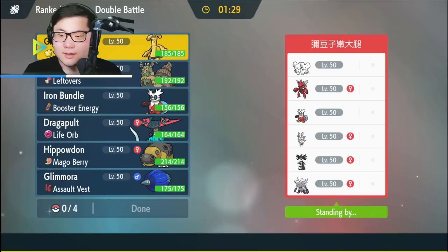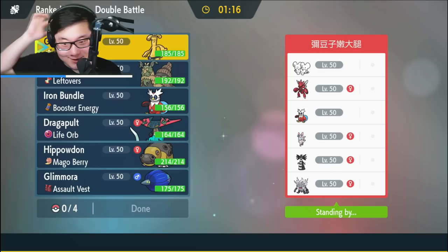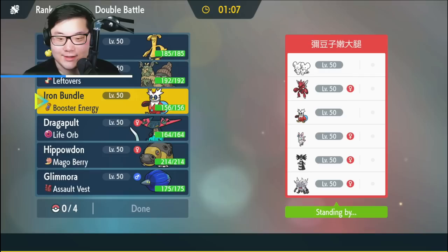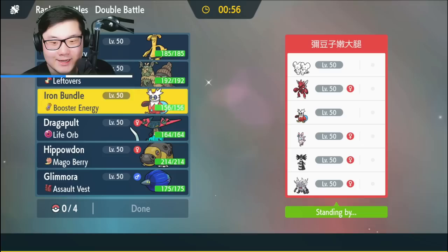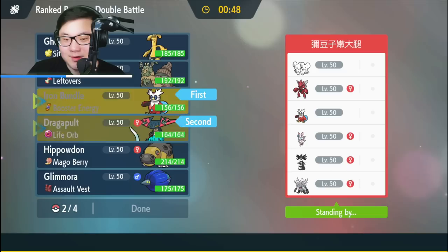Alright, the opponent has Maushold, Scizor, Gholdengo, Annihilape, Sylveon, and Iron Bundle. What a team. Maushold, Annihilape, Gholdengo — exactly what I'd normally expect. What's my Maushold sleep answer? I think I see it. I'm going to go with Iron Bundle plus Dragapult here. I definitely want Iron Bundle and Dragapult.